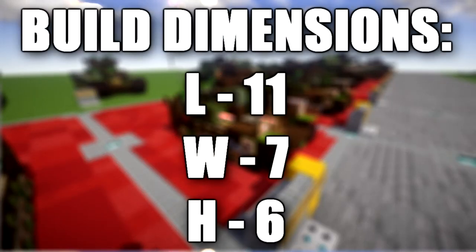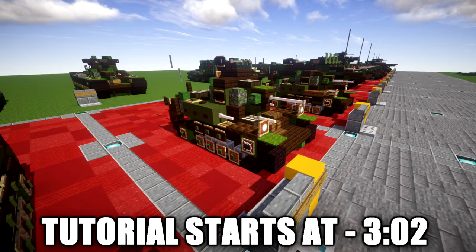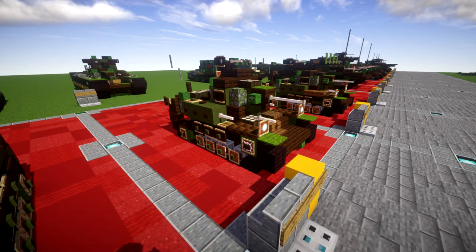The M3 Stuart, officially Light Tank M3, was an American light tank of World War 2. An improved version entered service as the M5. It was supplied to the British and other Commonwealth forces under Lend-Lease prior to the entry of the US into the war, and thereafter was used by US and allied forces until the end of the war. The British service name Stuart came from the American Civil War Confederate General J.E.B. Stuart and was used for both the M3 and the derivative M5 tank.